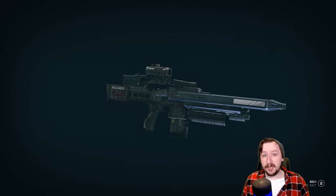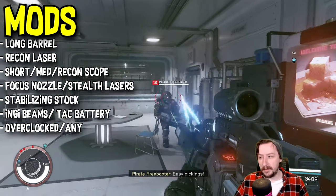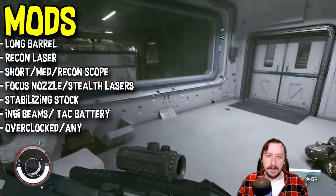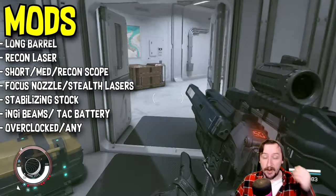Now let's go over a modified version and where I'd put that in the tier list. For a barrel we either have the standard barrel or the long barrel — you might as well throw the long barrel on here. It improves accuracy, reduces recoil, and gives you longer range. Everything about it is really nice for a rifle like this, so that is just a huge bonus.